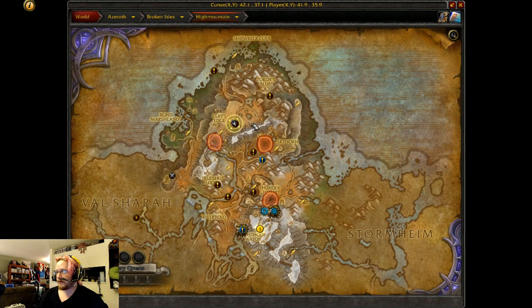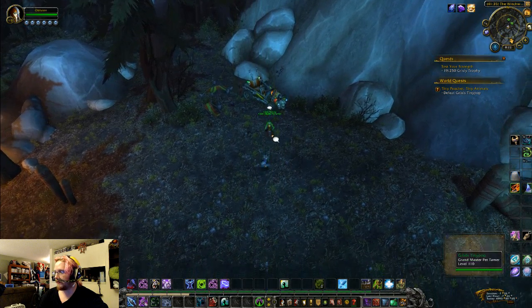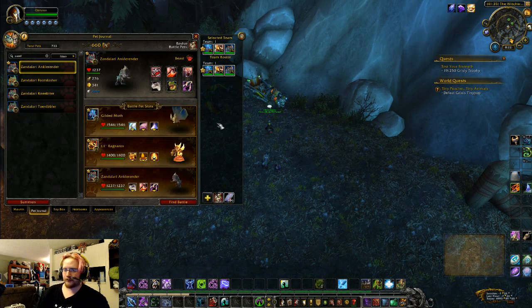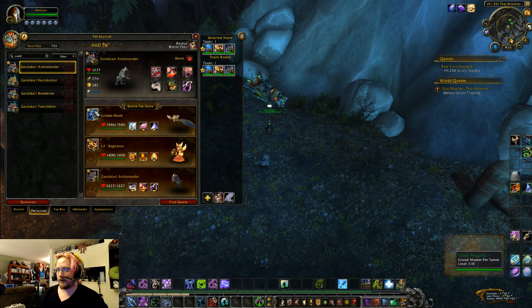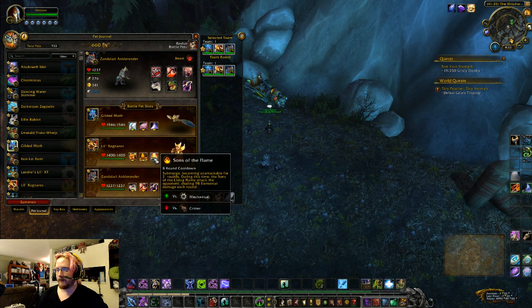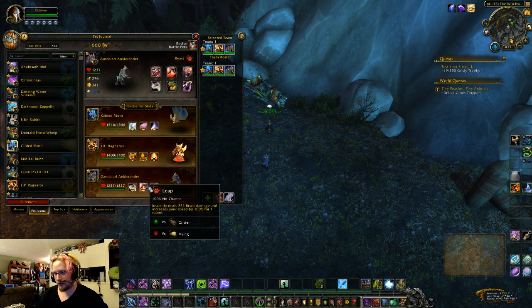This one is in High Mountain and it's called Tiny Poacher Tiny Animals, and it's to defeat Grixis Tiny Pop. This is a straight counter fight. First he'll use an aquatic, so we'll be using any kind of moth with Alpha Strike, Cocoon Strike, and Moth Dust. Our other two are Little Ragnaros with Sulphur Smash, Magma Trap, and Sons of the Flame — which is going to be the important one — and then a Zandalari Anklerender with Hunting Party and Black Claw.